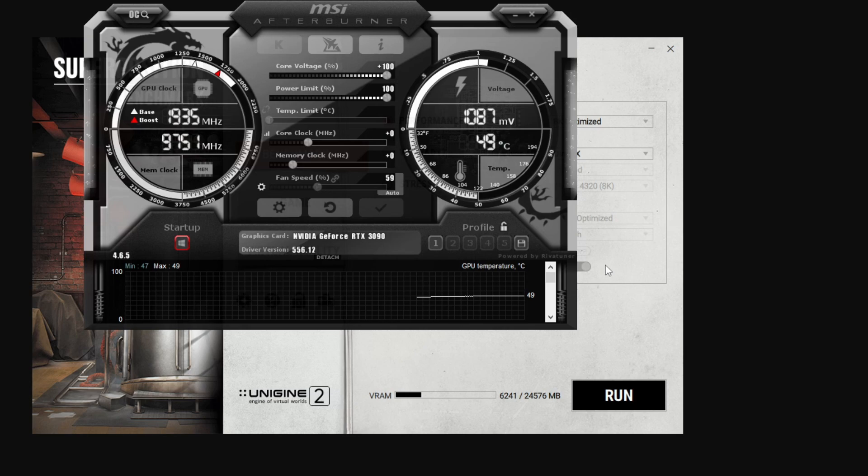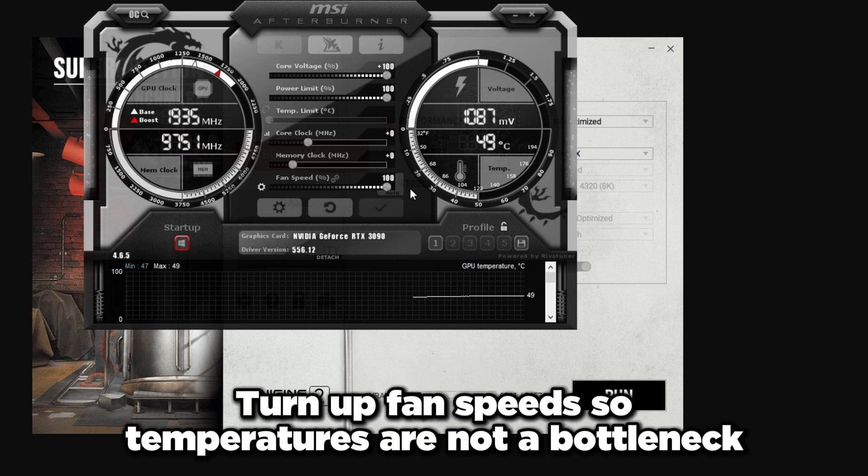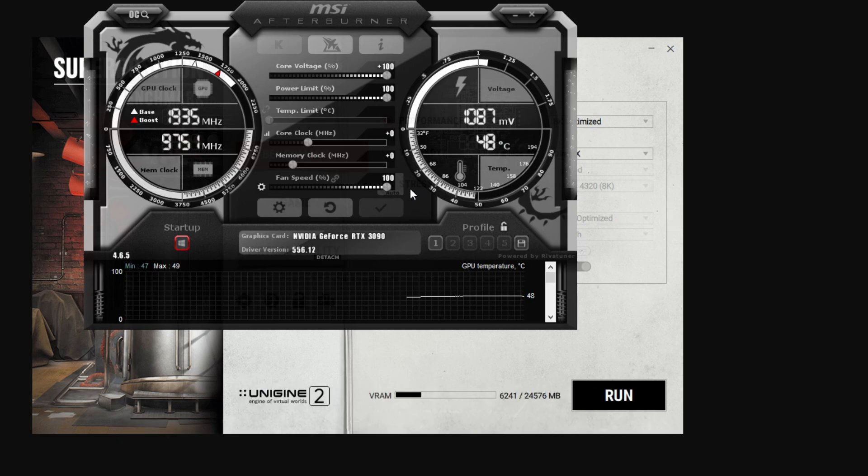We're just overclocking for more FPS in video games. If your card is running hot, set the fan speed to 100% for now — you can turn it down later. During this process you want to make sure temperatures aren't the bottleneck of your overclock. If temperatures are too high you get less overclocking capability. This is mostly a problem on 30 series and 20 series cards; 40 series cards are power efficient and run cool, so 40 series users may not have this problem.